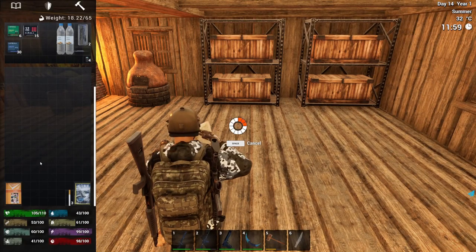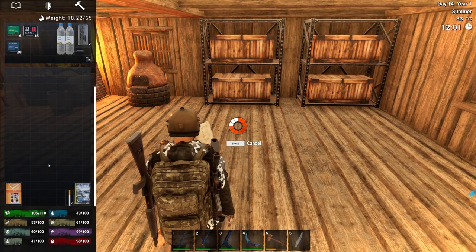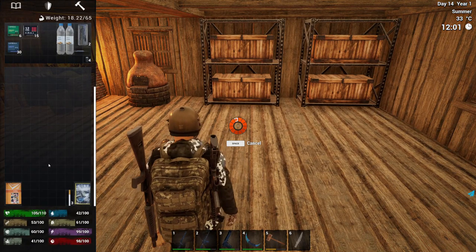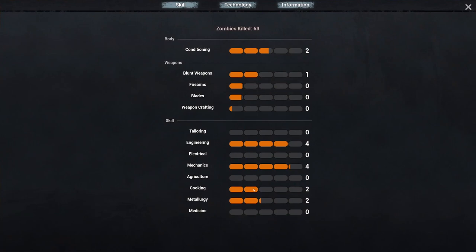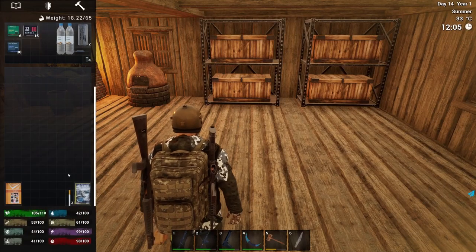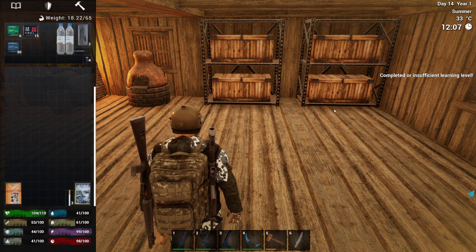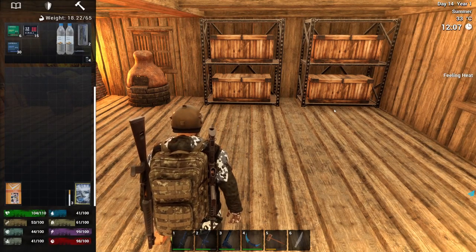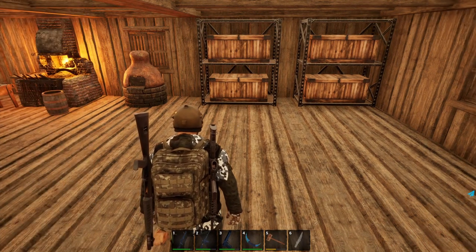When the mood goes below a certain amount you won't be able to learn anymore, not until you improve it. That should bring us up to level two, and now if we try to use a level two book we're going to get a message saying that we have completed it or that we have an insufficient level.